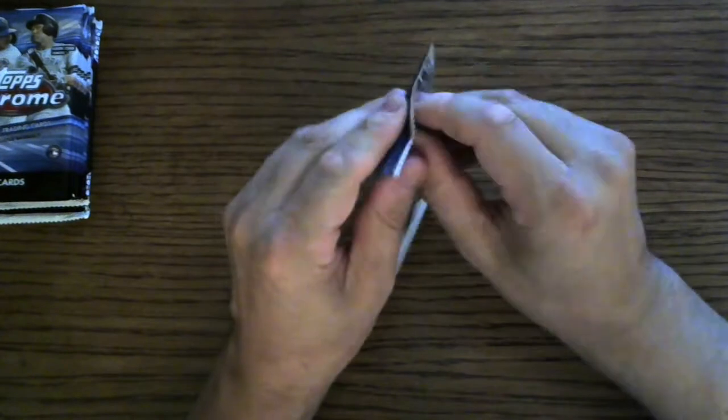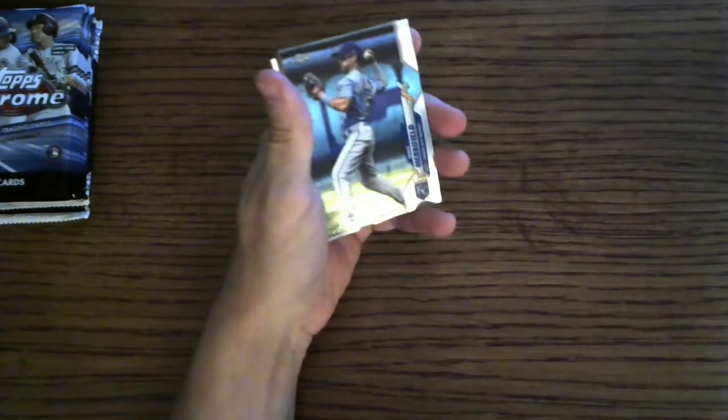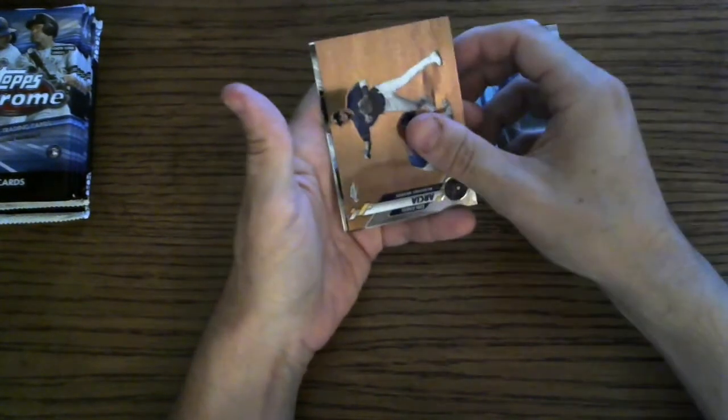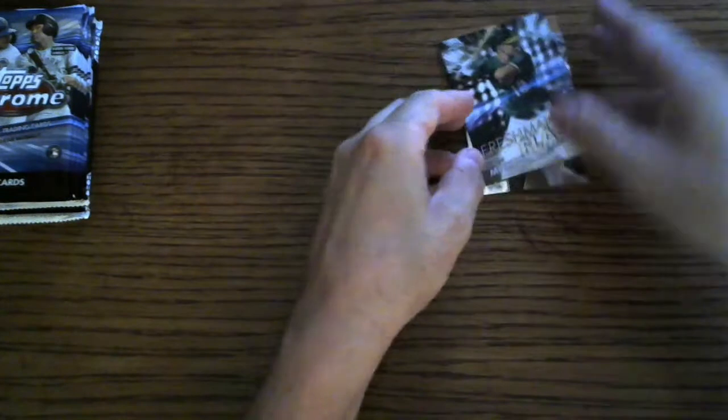Anyway, here we go. First pack out of the gate. Remember, you are always just one pack away from greatness. And I'm going to be opening the packs anyway, so there might as well be something awesome inside them. Whit Merrifield to start things out. Orlando Arcia. Freshman Flash of Sean Murphy.